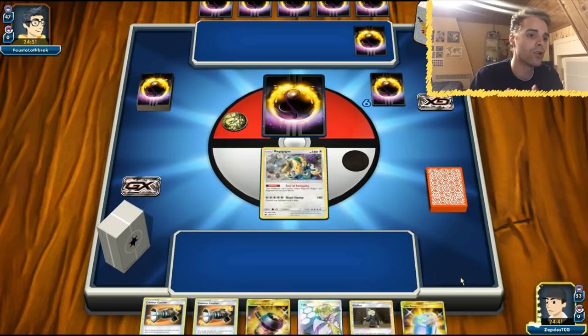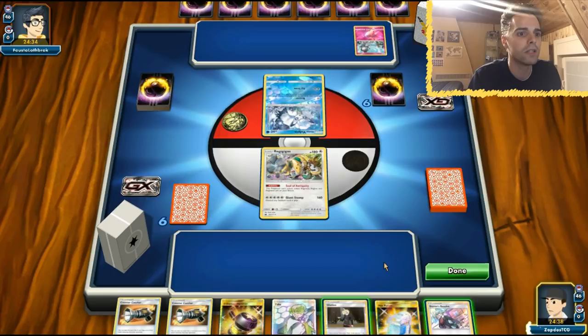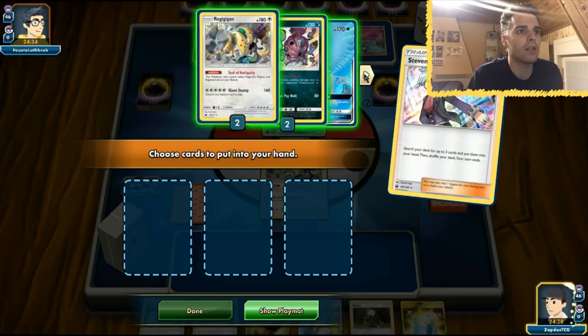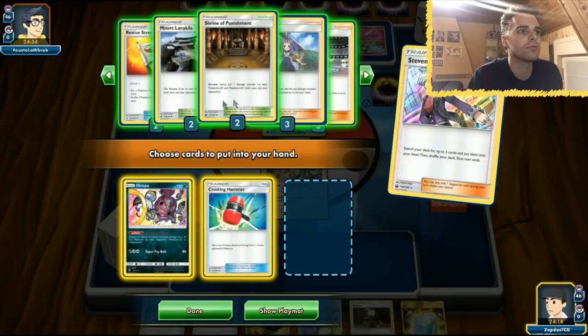We have a Max Potion and a DCE, plus Enhanced Hammer to get rid of DCE — hopefully the opponent is playing DCE. We have Faba to put stuff in the Lost Zone. Since we go first, we can use Gladeon for a card we'll desperately need. The opponent gets a Mulligan and they're playing Gardevoir — oh boy. Articuno will definitely need to show up here. We'll start with Steven's Resolve and try to get out a Hoopa, maybe a Crushing Hammer.